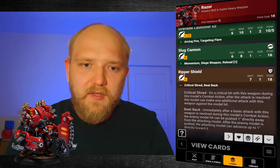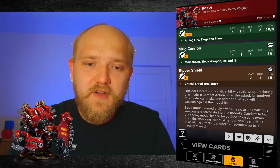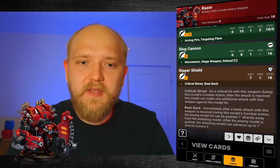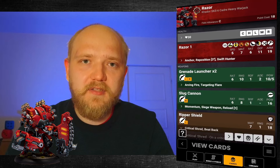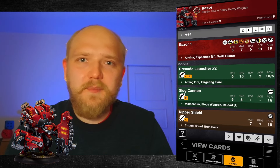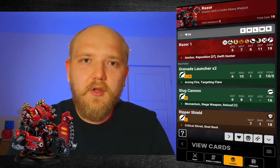For his melee weapon, it has the Reaper Shield with Reach 1 and Power 18 — a really powerful shield. It has Critical Shred, so on a critical hit you get an additional attack, as most soul-based weapons have in Cador. And it also has Beat Back, so you can push the enemy model away and then advance up to 1 inch directly towards it. It seems quite interesting, especially with Siege Weapon on the Slug Cannon — but 18 points is quite a lot, and I think for 18 points there are many other interesting options.